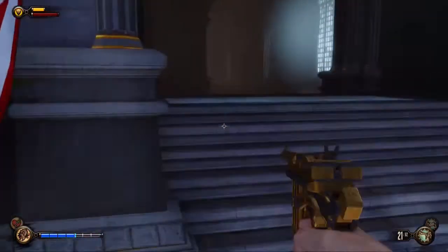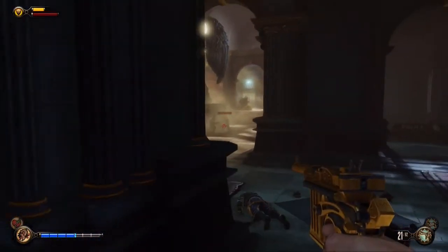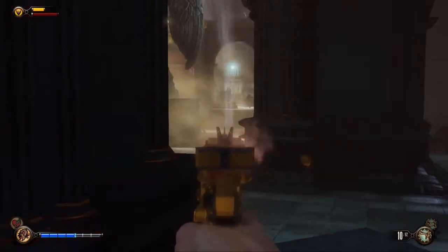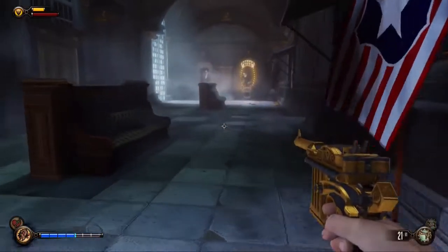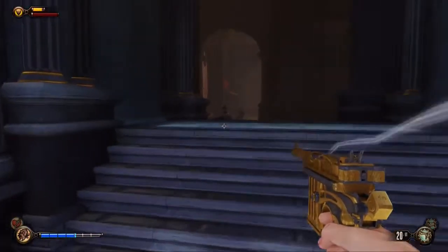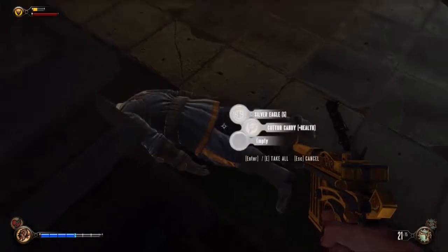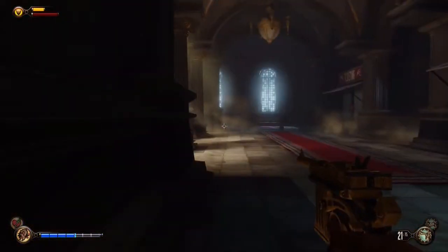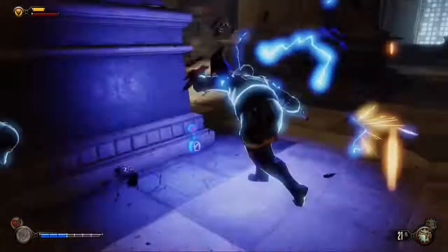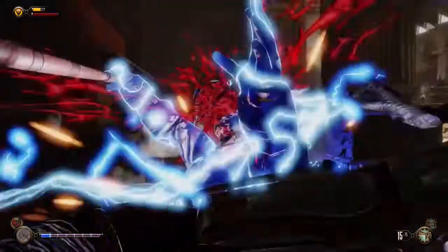I've remapped my aim-down-scope to my right mouse button — coming from a first person shooter background that feels a lot more natural to me. Sadly it's a toggle rather than a hold-down sight. And I've remapped my vigours to one of the buttons under my thumb. Just reload and meander forward, and let's try and use some crows to get through this lot.